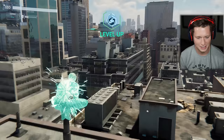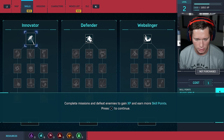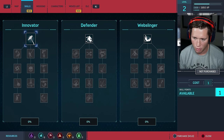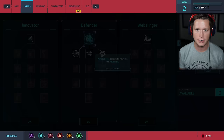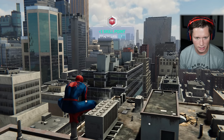We've got our skill tree — Innovator, Defender, and Webslinger categories. We get them as we earn XP and unlock new skills. We've got swing kick and perfect dodge. Thinking perfect dodge is probably our best option. Obviously, dodging is one of the most important things in this game, and as we move on we're gonna be able to increase all of this, which is pretty exciting.